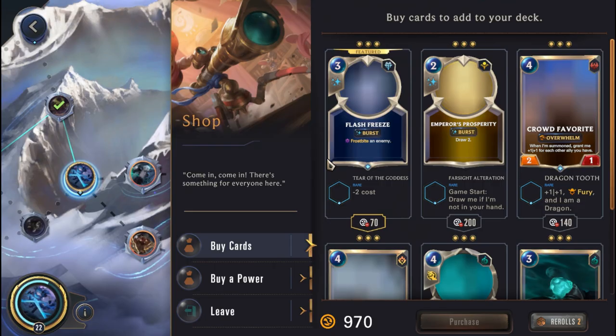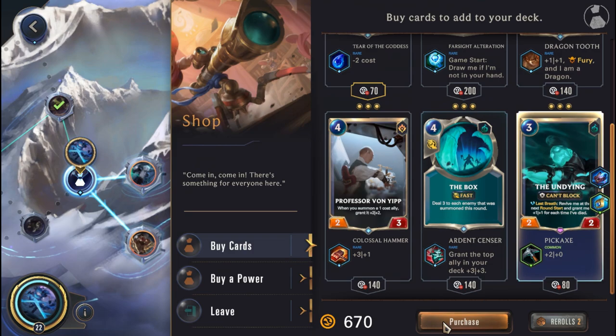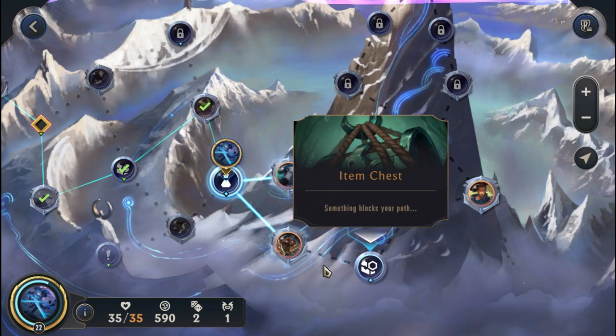Let's head to the shop and get a power. We get: when an ally is granted a random keyword — it's not bad, we're going to pick this up. We don't think we need any cards. Pickaxe on the Undying is fine — we'll pick one of those up so every card has the same buff. We're going to head to the Item Chest, so we'll take on Lee Sin.